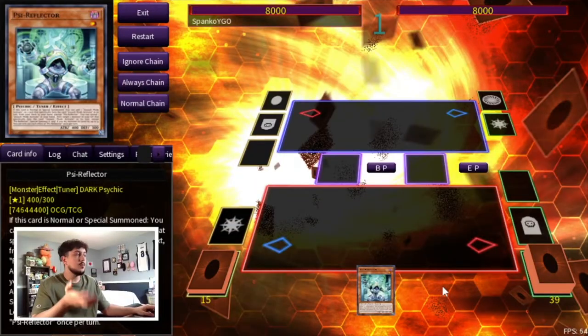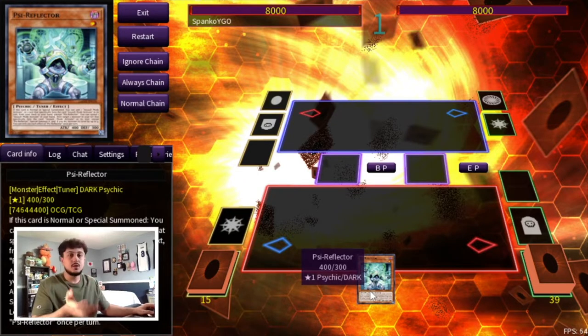For this one-card combo, all you need is a Psy Reflector. It can also be Emergency Teleport — Emergency Teleport summons your Psy Reflector from your deck. So one or the other, but it's a one-card combo nevertheless.